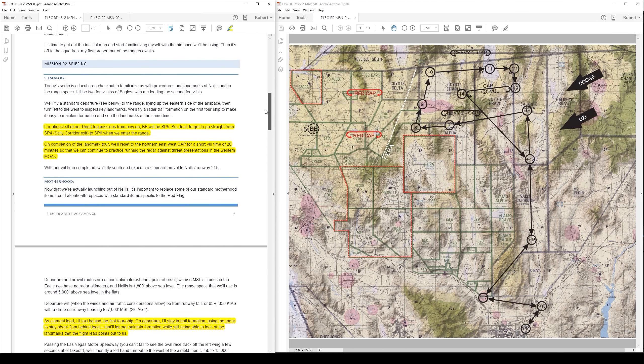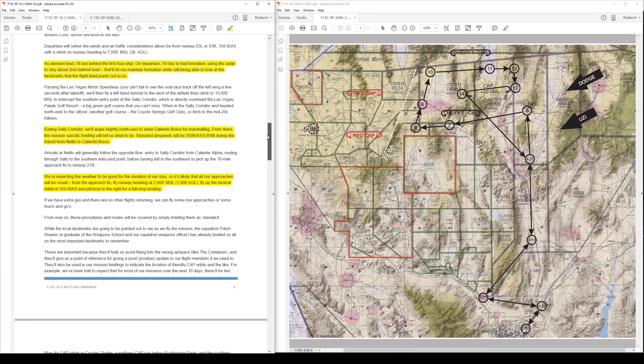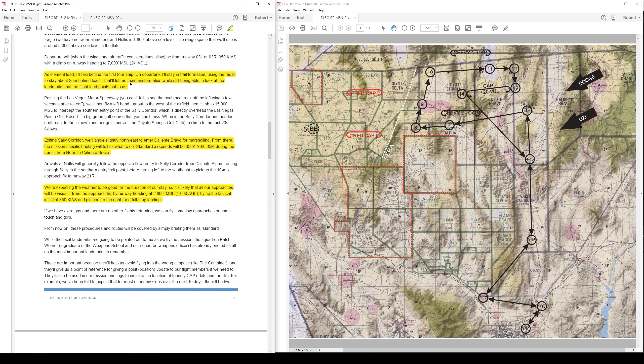Getting into the mission summary: for almost all of the missions the bullseye is going to be at steer point five, which is out at Mount Helen. Last mission it was steer point one, so I just need to remember to step from steer point four straight to steer point six when doing my navigation. At the completion of the tour we'll reset to the northern east-west CAP for a short bolt time of 20 minutes, staying on cap between steer points 13 and 14. As element lead, I'm going to taxi behind the first four-ship, and on departure I'll stay in trail formation using the radar to stay about two nautical miles behind the lead.